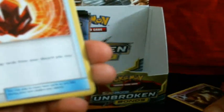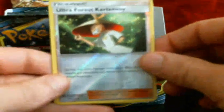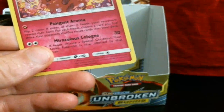Time for a new pack. Crystal Fire, Heathen Bell, Surprise Box, Ultra Forest Cart Envoy, and a Aromatisse.